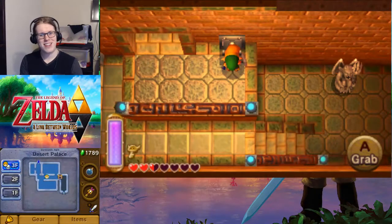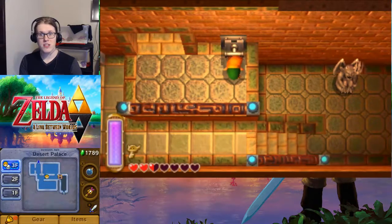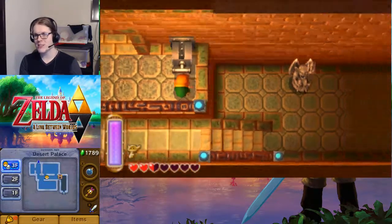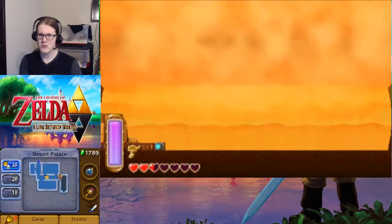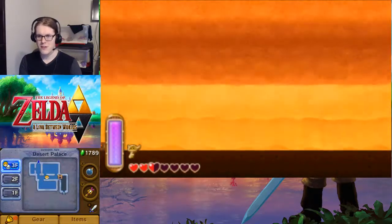Good morning everyone and welcome back to The Legend of Zelda: A Link Between Worlds. In the last part we almost finished the desert palace, we are on our way to the boss, and in this part we are going to pour sand down and crush these two gargoyles very fiercely.